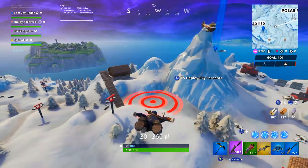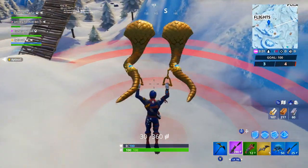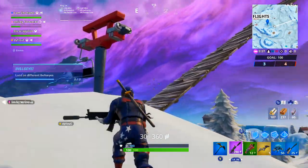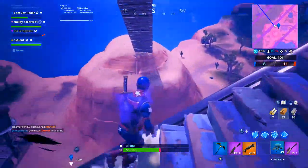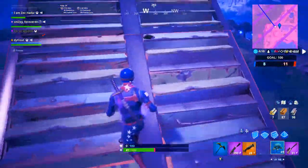Either use a jump pad, use your glider redeploys, whatever you may have to use. But make sure you guys glide onto these bullseyes, because if you jump onto them, they won't appear. You guys will see right here in a second that until I glide, the bullseye does not appear — there's no bullseye around.